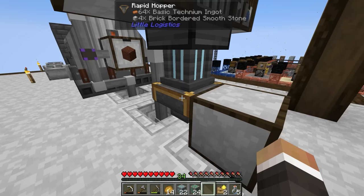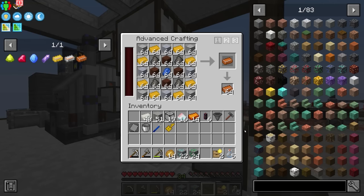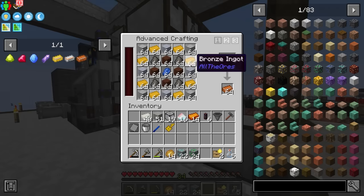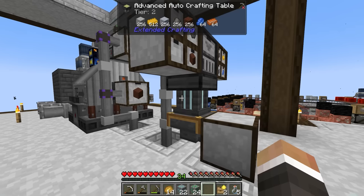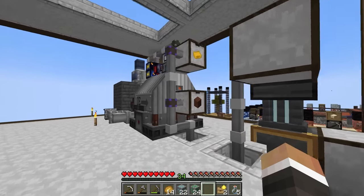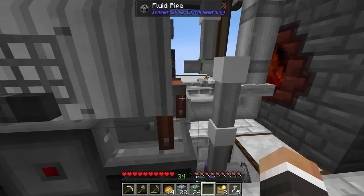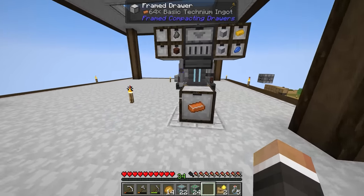We've got 64 basic technium here, then 64 more in the item hopper ready to refill when we use some, and another 64 in here - so three stacks ready to go. We also have a stack of all the items required, so effectively we have about four, maybe five stacks of basic technium ready to go.